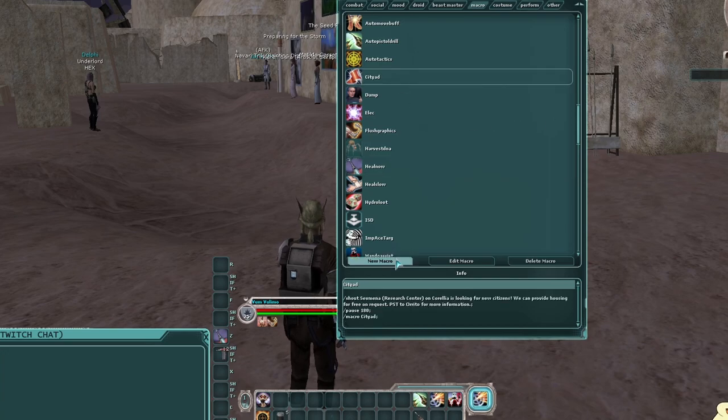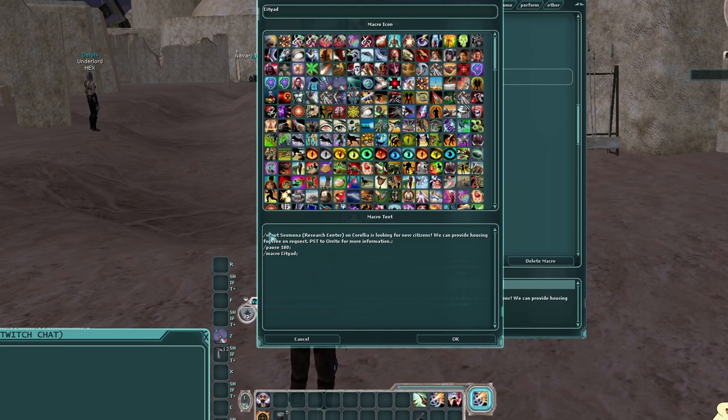A very common macro you can find online is the Jedi saber block macro — it automatically fires saber block for you so you always have block up. Some commandos use a macro to constantly fire their AoE DoT abilities, so whatever they're targeting gets dots automatically reapplied. Be careful with macros that automatically fire abilities in a group setting — if you accidentally target something while waiting for the group and your macro is still running, you can start the fight early, potentially causing a wipe.